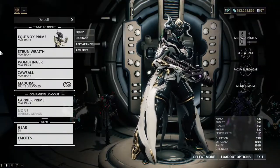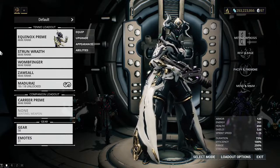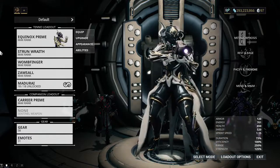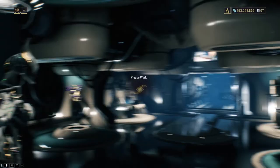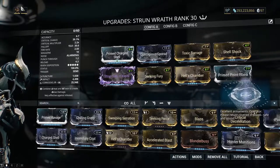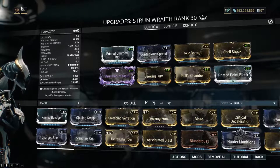Strun Wraith. I never thought there would be a day that the Tigris Prime took a backseat to another shotgun, but here we are. It's hard to acquire, but definitely worth it. The Strun Wraith is not a pretty weapon, but it makes up for it with a good sized clip, good pellet spread, and some damn fine damage. Load it with some punch-through and get used to its single shell reload mechanic, and you'll be having a good time.